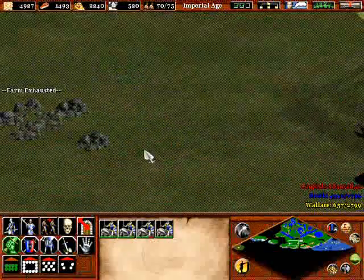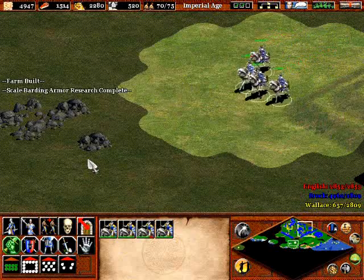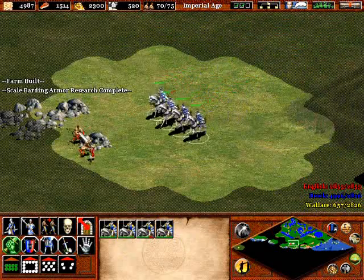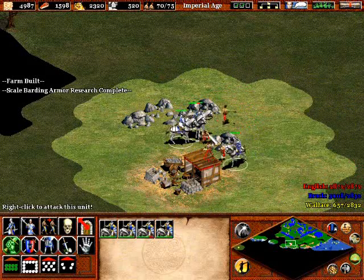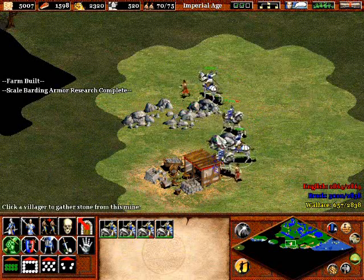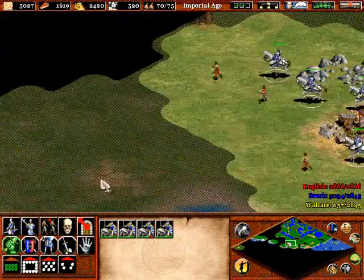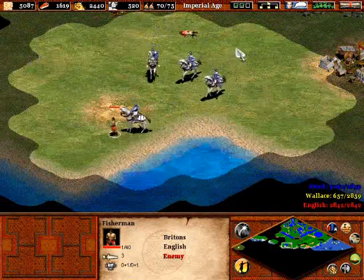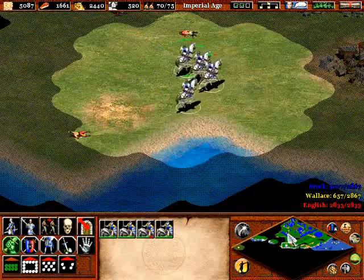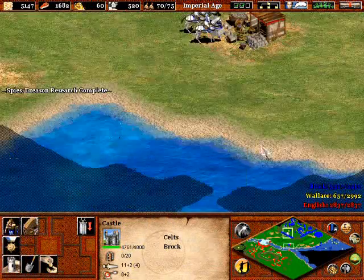I'm going to bring my knights down and we're going to take out some villagers to give ourselves some cushion in purchasing Spies and Treason. Try not to alert too much of the British here, but you should be able to scoot back once you see a couple of longbowmen coming, or spearmen — because spearmen can actually do damage to your knights. Just chill around there and you might get a few more villagers in the area.